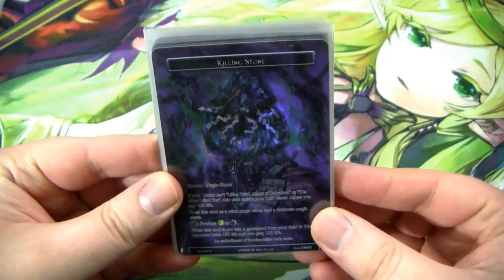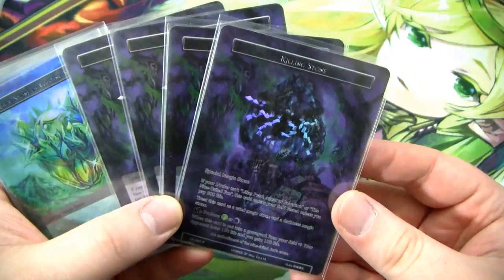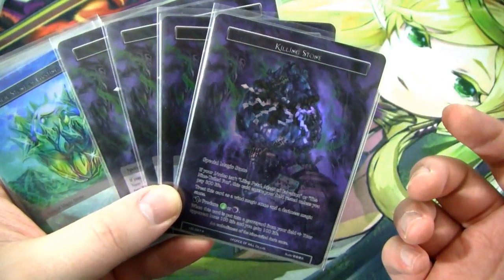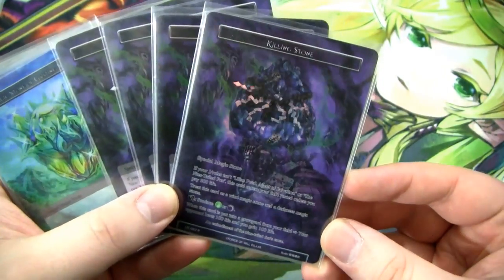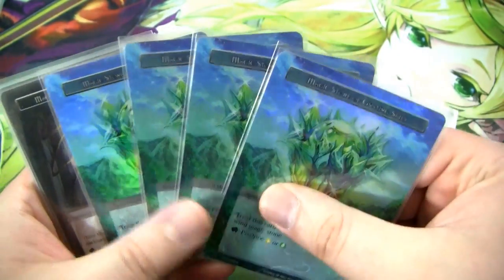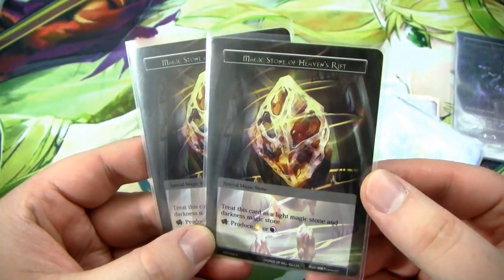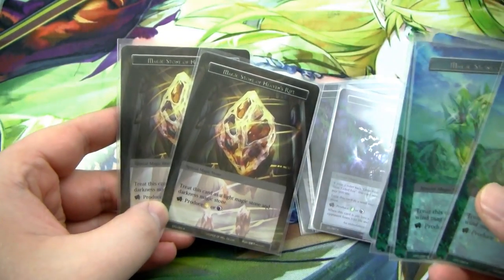Fox's Stone Base is pretty simple. I run a playset of 4 Killing Stone because it is a crucial card to the Nine-Tailed Fox. It comes into play rested unless you control Lilius Petal — we do, so it doesn't come into play rested. It counts as a Wind or Darkness stone and can produce Wind or Darkness. When it is put into the graveyard from your field, your opponent loses 100 life and you gain 100 life. We also run 4 Magic Stone of Gusting Skies since we're playing some light in the deck but also need Wind. Between these and the Killing Stone we have 8 sources of Wind, plus 2 Magic Stone of Heaven's Rift which produces Darkness or Light, giving us 6 sources of Light and 6 sources of Darkness.